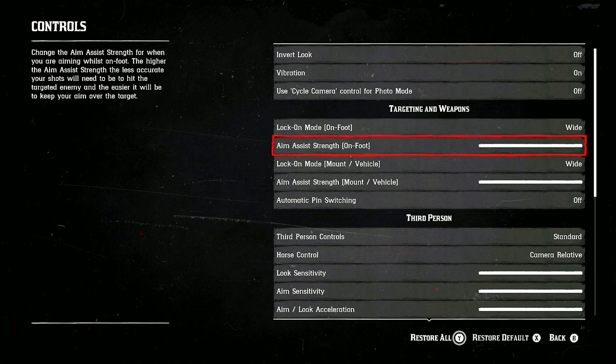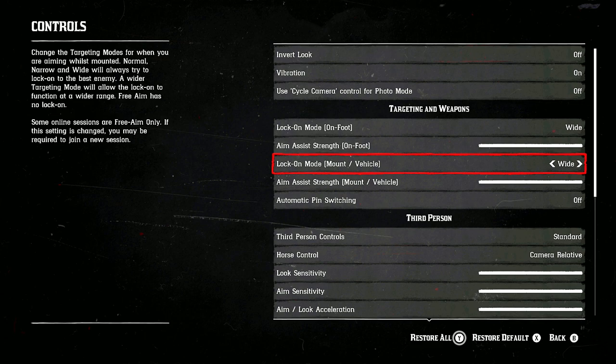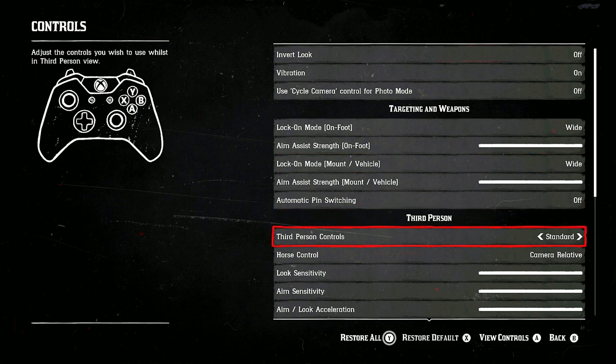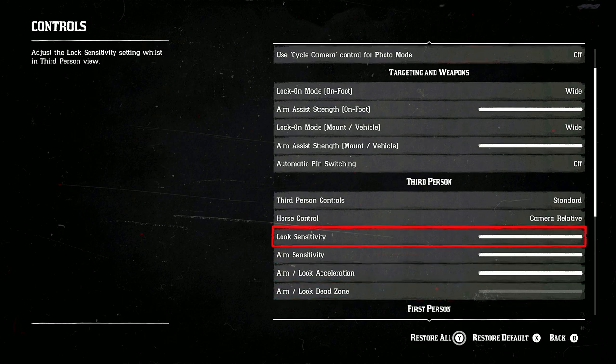Aim Assist Strength — crank that all the way up to help with the auto-lock mode. Same thing with Mounted Vehicles, set that on Wide and crank it up. Under Third Person, I keep it standard.